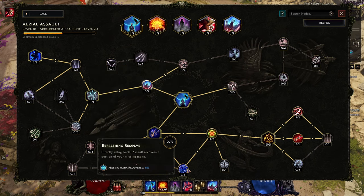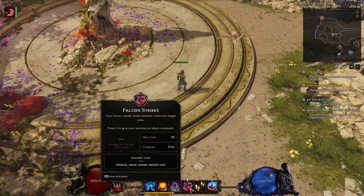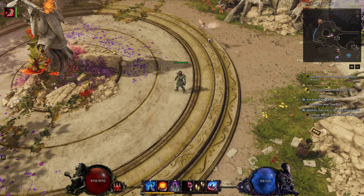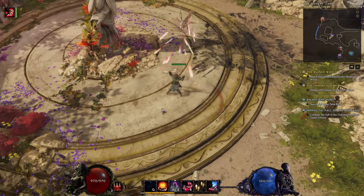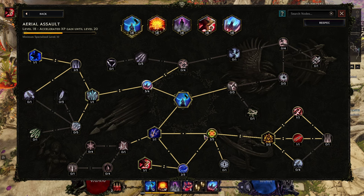Then you're getting points in Refreshing Resolve — when using this ability you're recovering some mana. We want to treat our mana carefully, we don't have a lot of it. And then Coordinating Assault: using Aerial Assault reduces the remaining cooldown of Falconry and Dive Bomb. Falconry is our secondary skill that does a lot of attacks with our Falcon, and of course Dive Bomb. So when we use Aerial Assault, we're refreshing those cooldowns — really nice synergy.